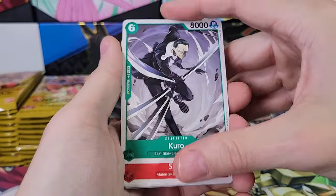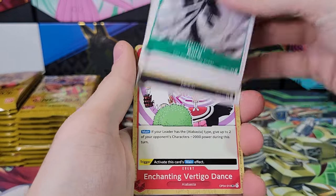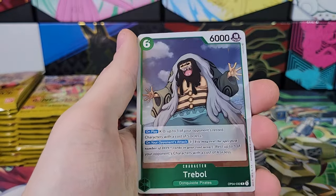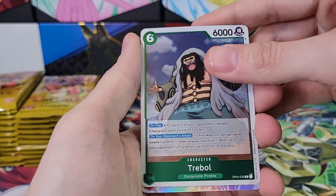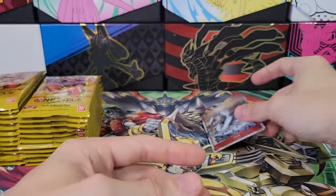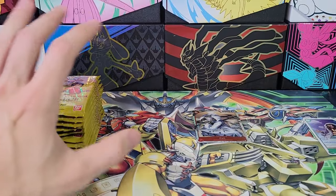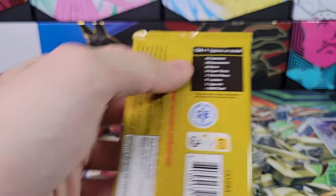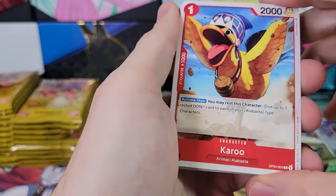We pull an alt art, maybe I'll look it up real quick. Just kind of scroll through, see if I can find it. I guess the first few packs I should go slow because this is my first box of this. Pell, SR — starting off first pack SR, that's pretty cool. The Manga Alt Art Sabo. Over $400 for the lowest listing. Very cool.